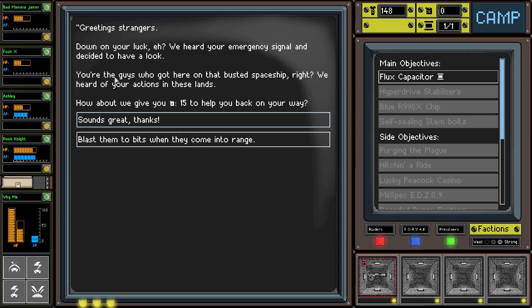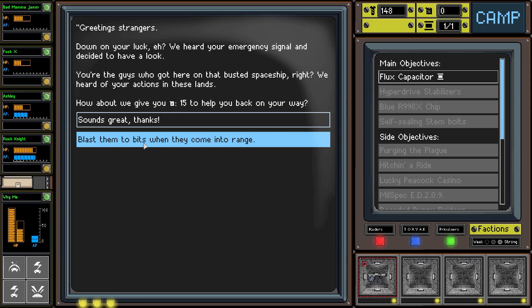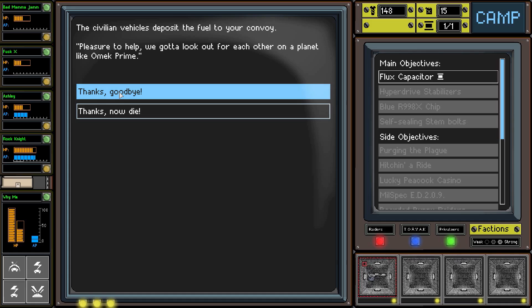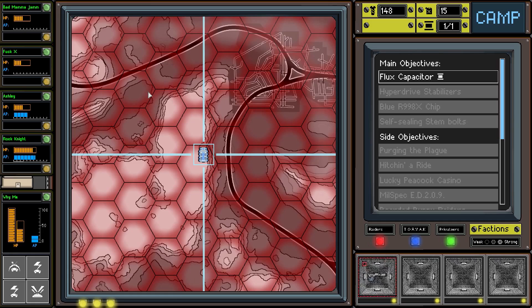Finally somebody's taking note - like, Falcon, you've done good things on this land. It doesn't matter if you're intoxicated or not, you've done some good things. 'Sounds great, thanks!' - the civilian vehicles deposit the fuel into the convoy. 'Pleasure to help - we ought to look out for each other on the planet of Omega Prime.' Thanks! Now I won't blast them - I'm being a good guy. No no, thank you for helping!